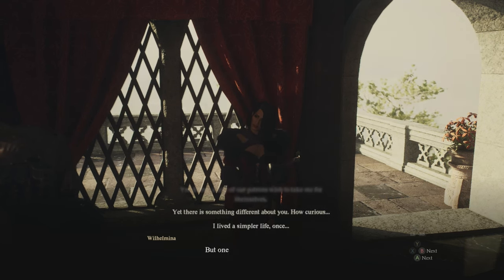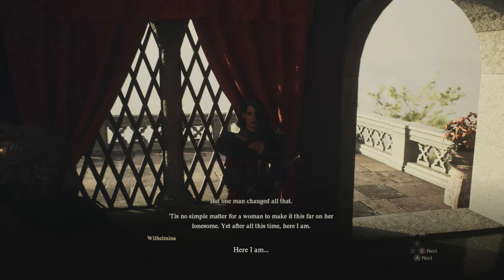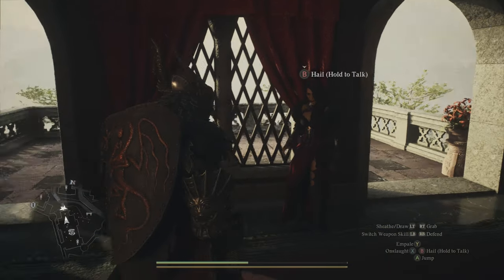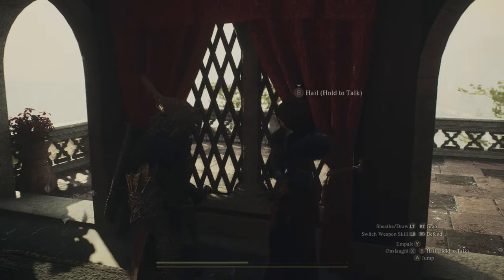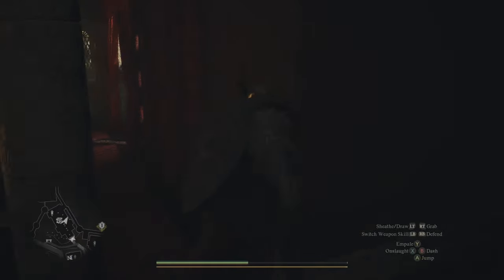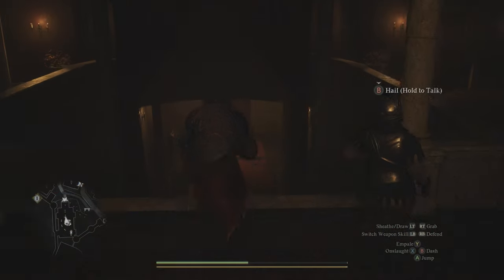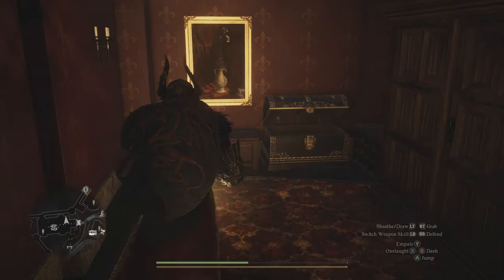Once you get the correct dialogue from Wilhelmina and can no longer give her items, I recommend leaving the city and then returning. A lot of people say you just need to pass a day by sleeping at an inn or your house and then going back to the Bordelry — I tried that and it didn't work for me. If you go back and she's still in her room, you didn't do it right. What I had to do was leave the city, get on an ox cart, go to the checkpoint rest town, then fast travel back. When I returned, she was no longer in her room.